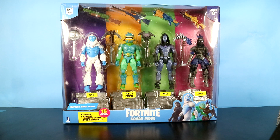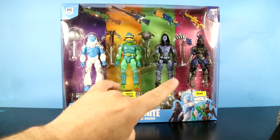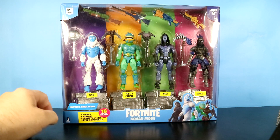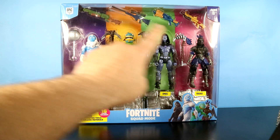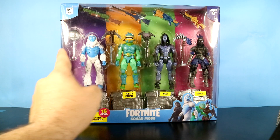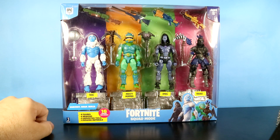Today we're going to look at the 2019 Fortnite Squad Mode set that contains four figures. I like to call this the 4-4-4-4 set because you get four weapons, four figures, four harvesting tools, and four building material figure stands.